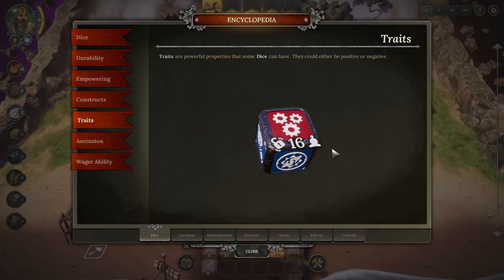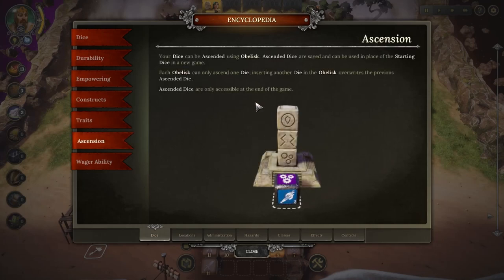This is actually very interesting — you can save a die using the Obelisk, which lets you carry it over before starting a new game. I haven't done it yet, but it's something I'm looking forward to in my next game.